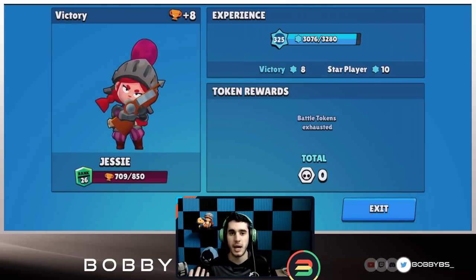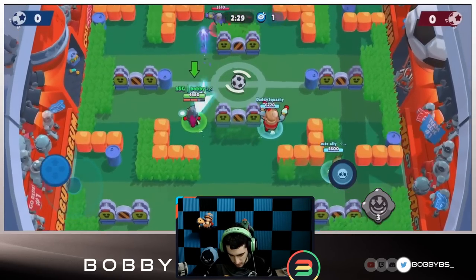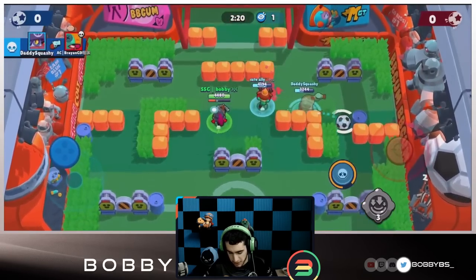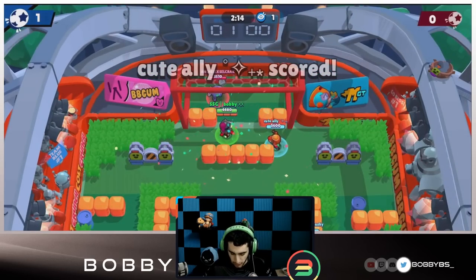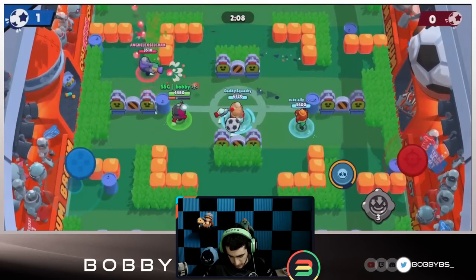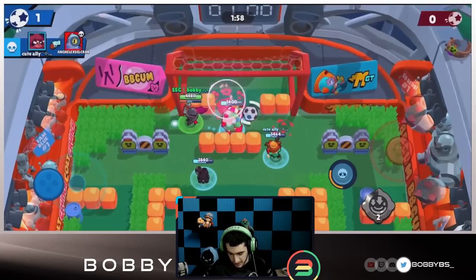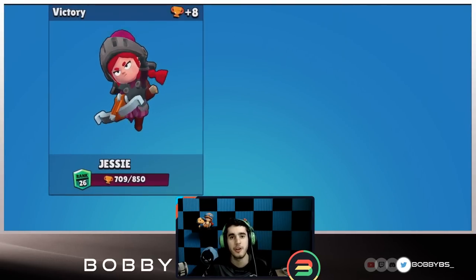Here we go into the fourth game — going against a Shelly, a Leon, and a Rico, interesting comp. We're able to get two taps really early on and this is already looking like a goal. Only Leon left, Squashy gets the kill, passes forward to Ally — Ally with a little trick shot and that is our first goal. We get our super again, stun the Leon, and Rico accidentally passes it to us. We hit a trick shot — a really quick fourth game. So far three and one, undefeated with this comp. Let's hop into the next game.